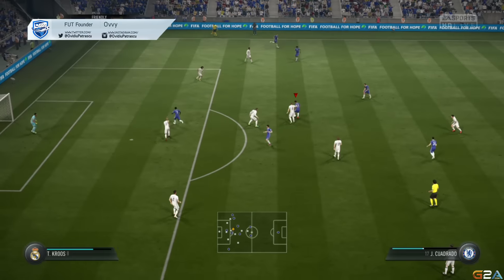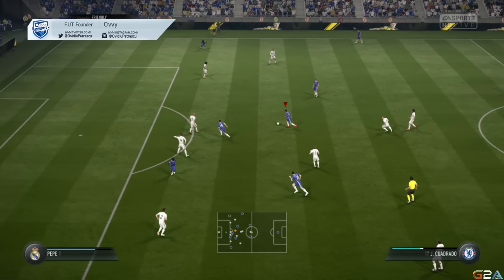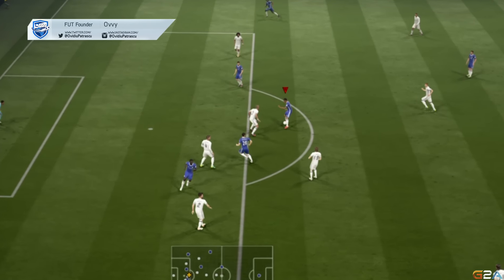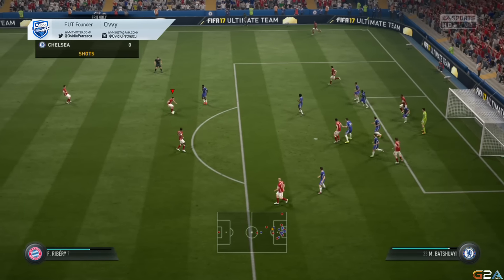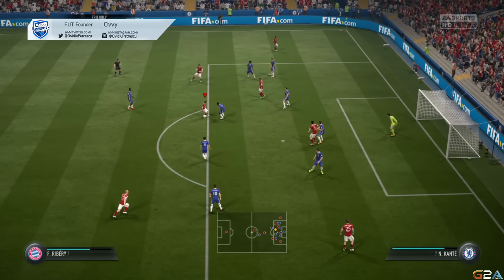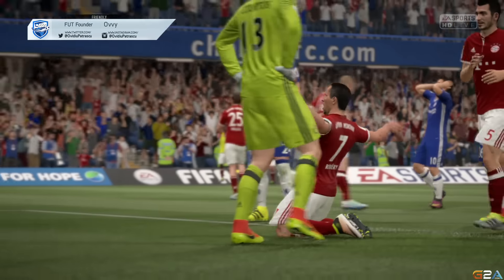The first scenario is of course dribbling past defenders. While you move left and right from the left analog, you can surprise the defender and exit to one side with the sprint button, thus managing to eliminate him from the play. Remember you have to exit by pressing only the sprint button. You can go on a dribbling spree with this trick and dribble even more than one player. It is extremely difficult to get the ball from a player that knows how to use the face-up dribbling.